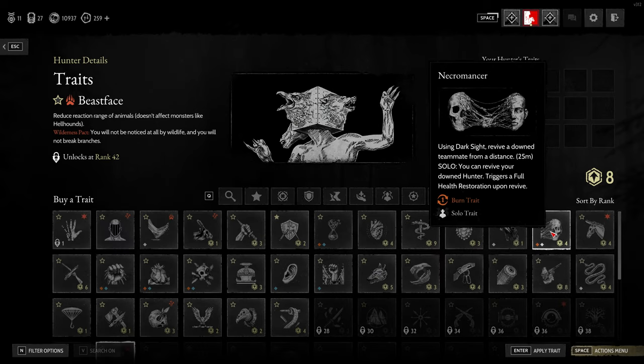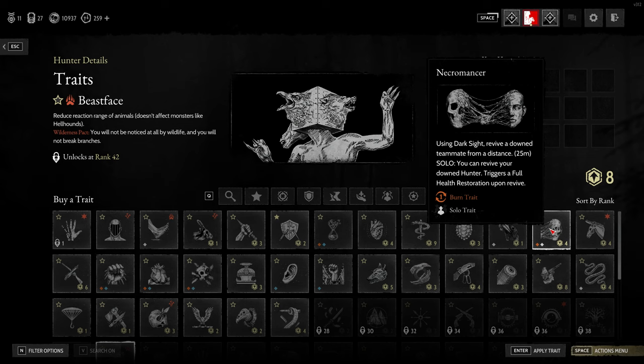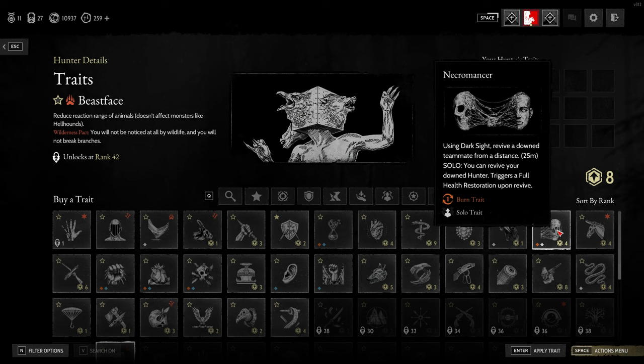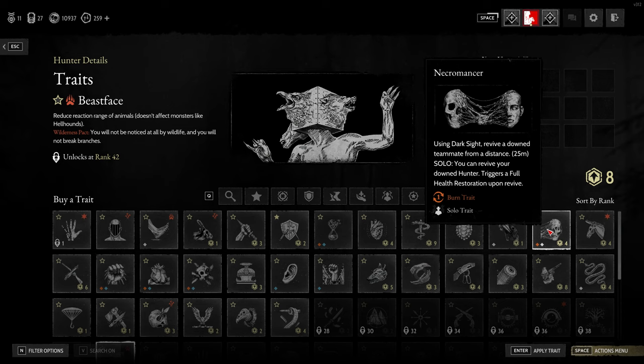The other one you want is Necromancer. Now this has changed since the older version of Hunt — it's now a burn trait and it's only used once. Once it's used, it's gone and you have to acquire it again. But you can revive a teammate from a distance of 25 meters maximum, and you can also revive yourself if you're solo. Once you've used it, it's gone and you can't do it again.